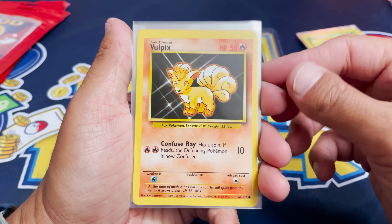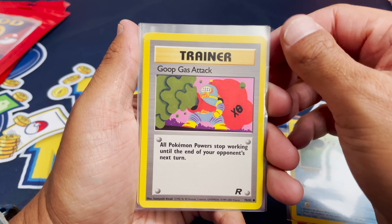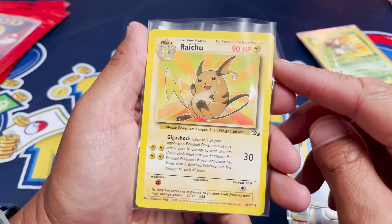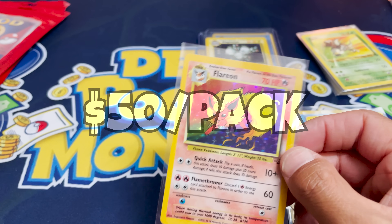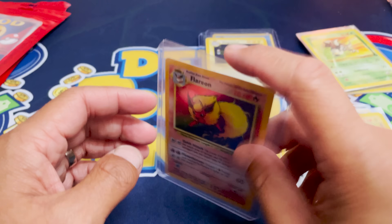Vulpix. We got Old Rod — hey, I like to fish. But I like a newer rod. Horsea from Fossil. Goop Gas Attack — that was me after Taco Bell last night. Zekrom from 25th Anniversary, so the post-Watsi cards are very, very modern. Sheldr from first edition Fossil. Raichu — that is a nice non-holo from Fossil. These holos are pretty nice, but remember, this is $50 per pack. Have we gotten our money back yet? Maybe, maybe not.